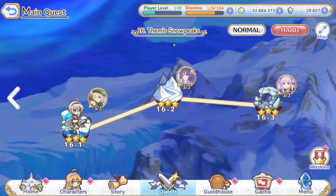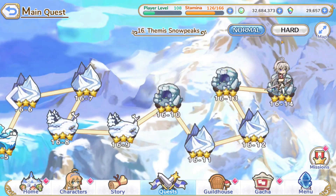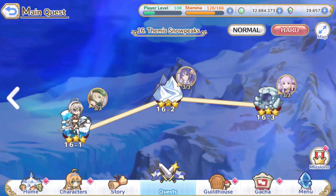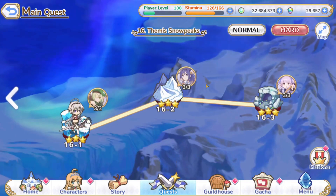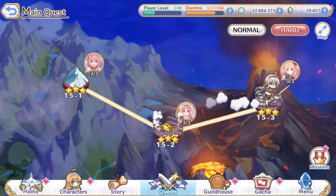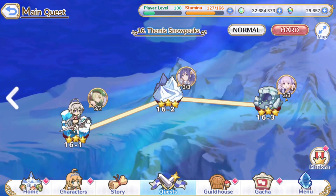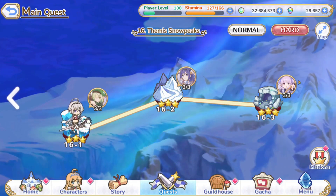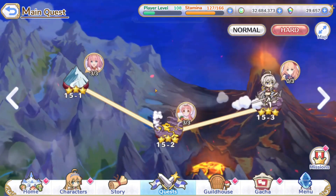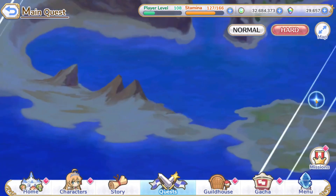With the brand new level cap, we have the brand new normal stages as well as the brand new hard mode stages. Usually whenever they do these hard mode stages, the third and final one is going to be a brand new character — like a three-star character usually — or it's a new shard that we haven't gotten before. For example, we got Kyoka, we got Arisa, we got Jun, and then of course we got Vegeta.